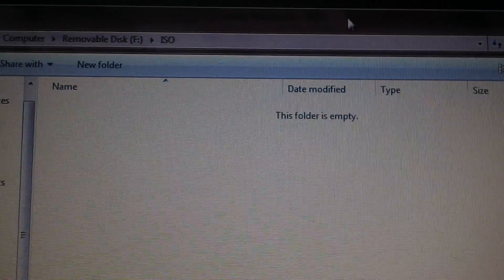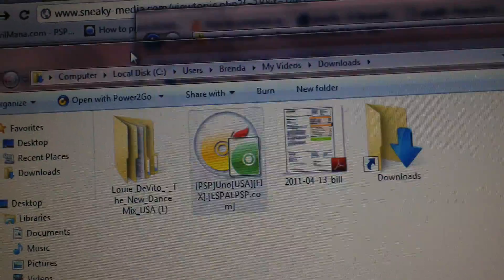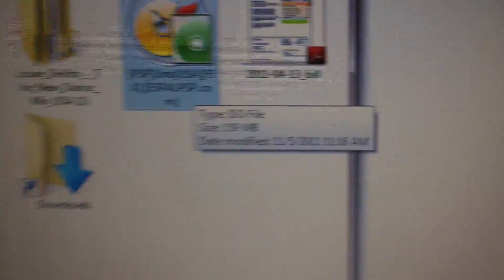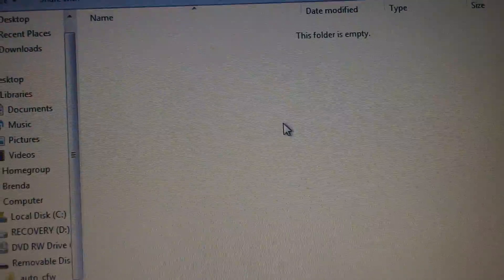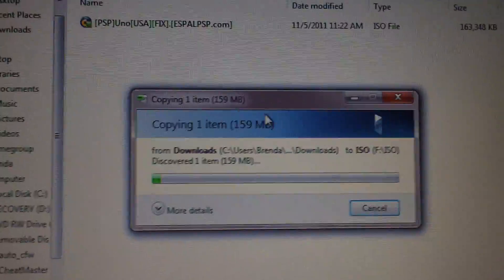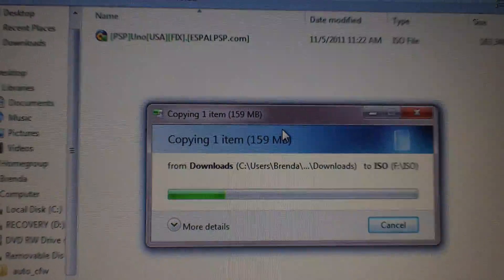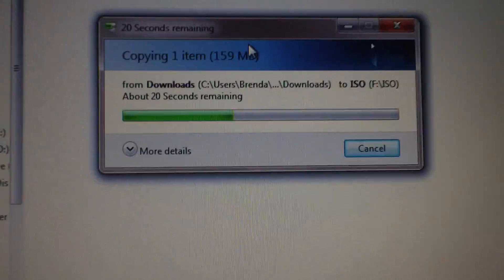Go ahead and open up your ISO folder — it's empty, obviously. All you have to do is take the ISO file that you downloaded. That's my ISO file, type ISO file, 159 megs. And this is the ISO folder we just created. All you need to do is click and drag and copy that to the ISO folder. It might take up to five or six minutes to copy depending on size.